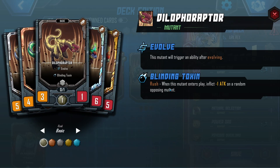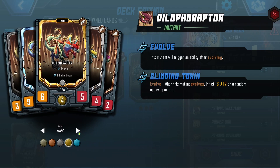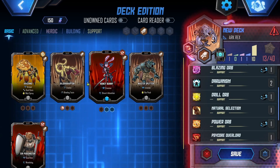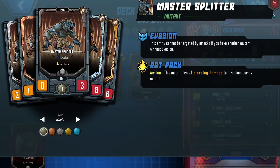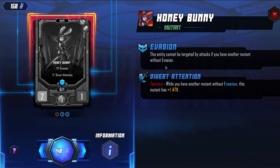Trigger an ability after evolving — that seems kind of nice. I think bronze, silver, gold, and platinum — has higher attack. We'll get a couple of those. The evasion and rat pack. So this could evolve pretty quickly with everything we've got. You've got evasion. You have another mutant without evasion, plus one attack.